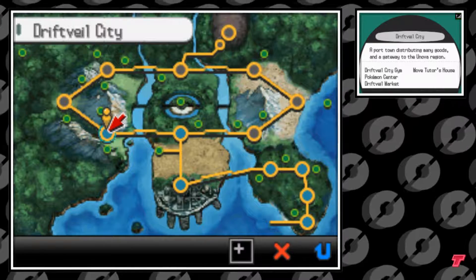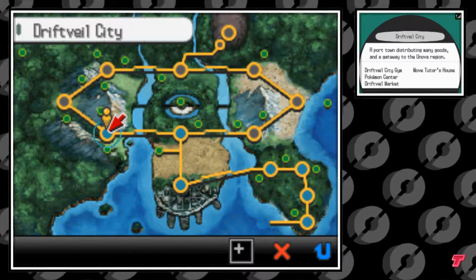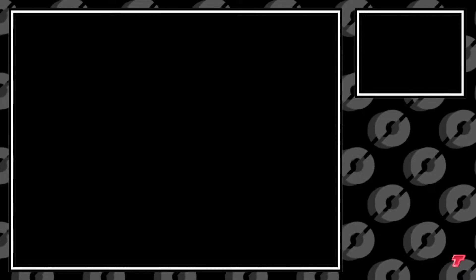Hello everybody, it's the Technotrainer here. Today I'm going to show you how to get TM55, Scald, in Pokémon Black and White.